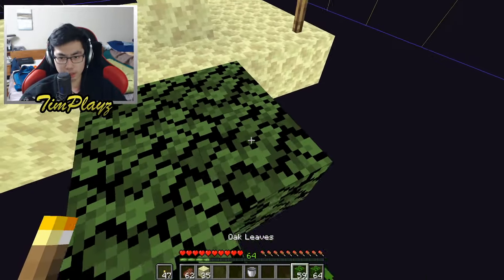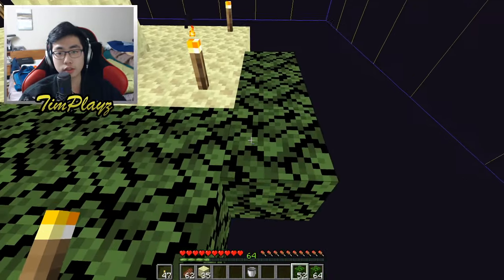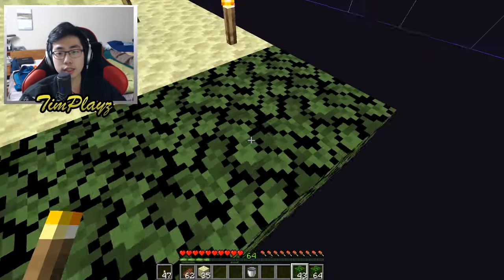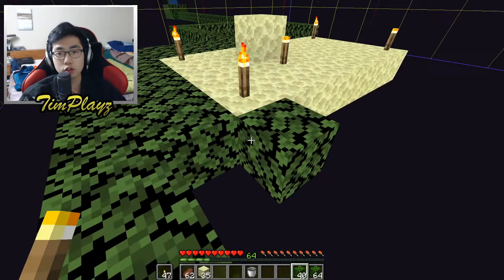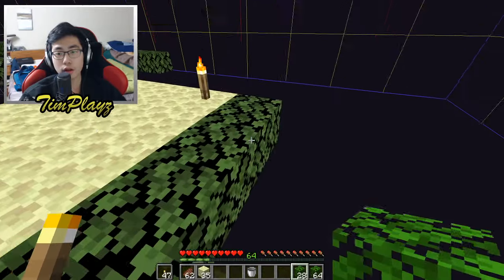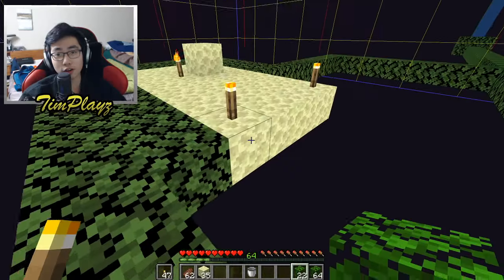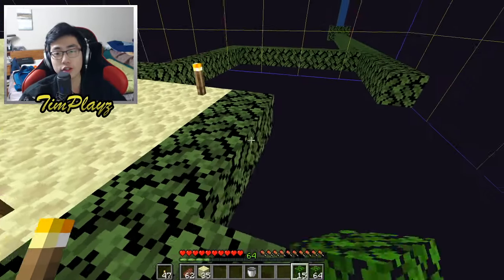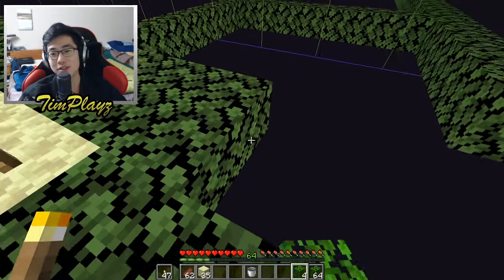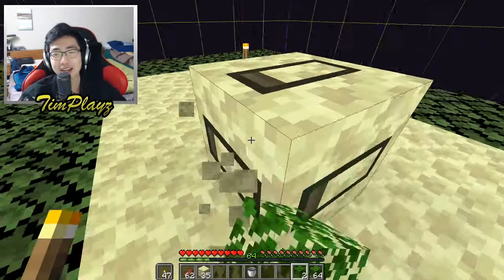Now the next step is placing leaves around your endstone platform — two blocks of leaves on every side, just like this. This is where the endermen will spawn. Make sure to place torches down quickly because if you don't, endermen will already start spawning. This is really important so you don't die to endermen before you even finish building the farm. I don't have a pickaxe so I'm gonna have to break this with my fist.